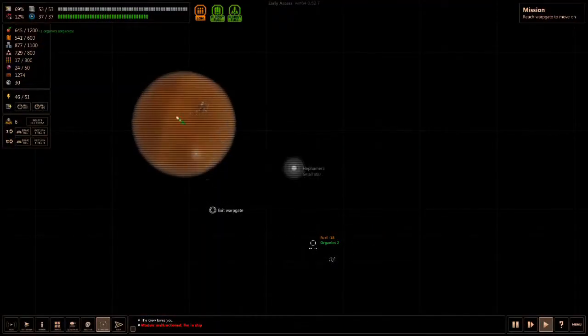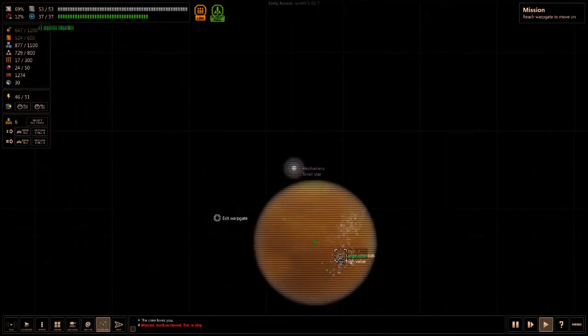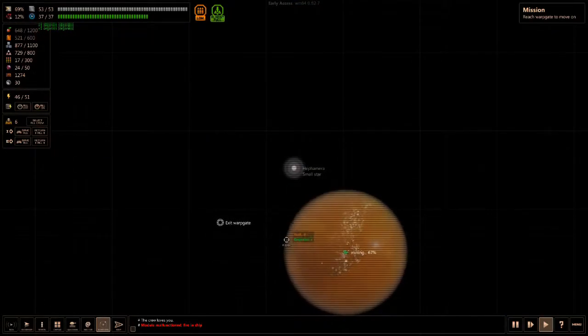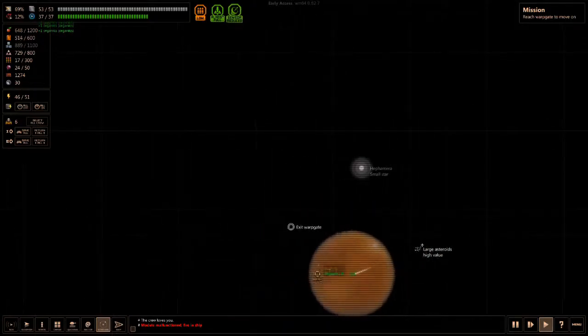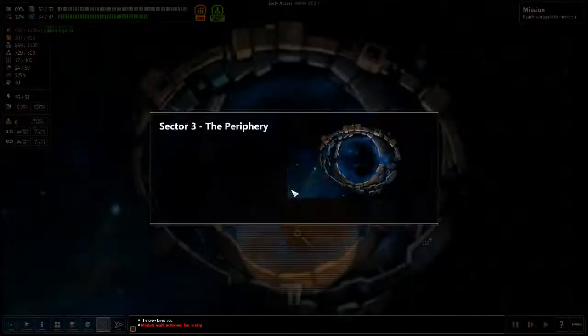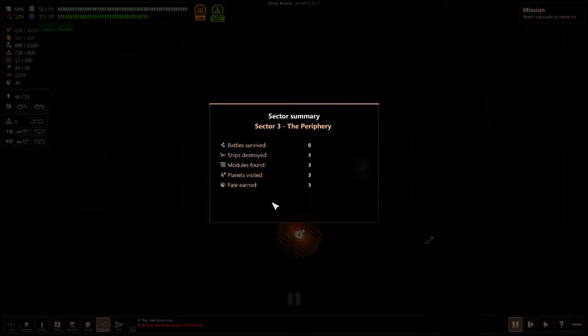There's a warp gate and something here — large asteroid, high value. Let's prospect it and mine it. 12 metal — well, it's something at the very least. Let's get out of here to the warp gate and our adventures beyond. To the place with the doom flower. This is going really well this time — oh my goodness.